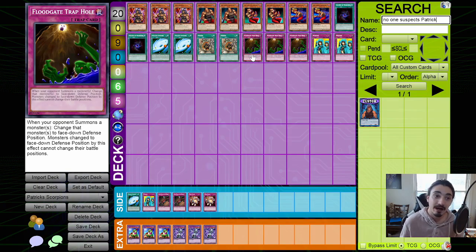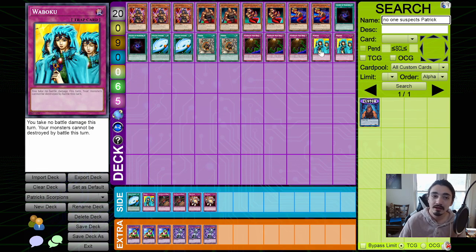For the trap lineup, we're on three Floodgate Trap Hole — our three-of from the limited list. This just sets the opponent's monster face-down, controls the board, and then you attack right over them with your Dark Scorpions. What Boku is played at two in this list, but he did mention that he would much rather have played Zero Gravity instead. If your opponent switches your Dark Scorpions to defense position in this format and attacks with Drillroids, What Boku isn't doing anything for you, so Zero Gravity is the preferred option.